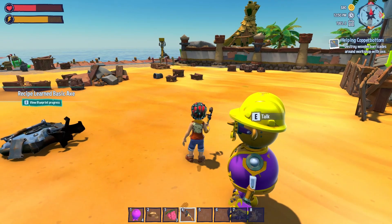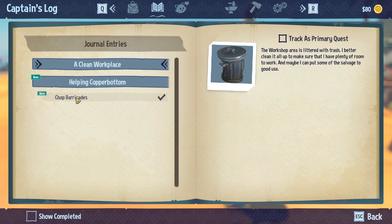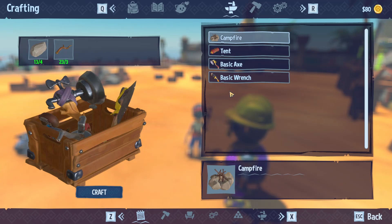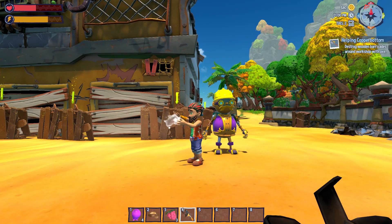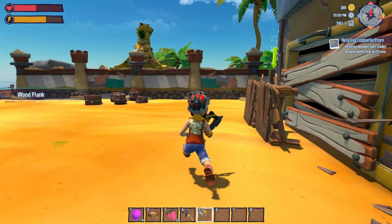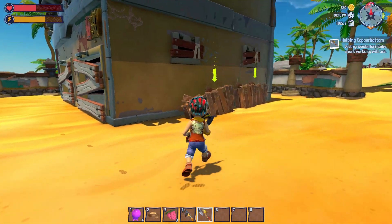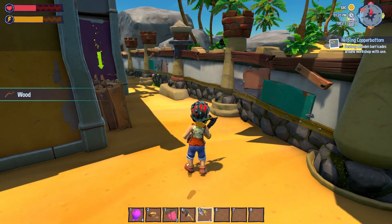We need to craft the axe. Let's go to the journal — chop barricade, we need to get an axe. Helping Copperbottom chop barricade. Right here, we're going to make the basic axe and craft that. Copperbottom is watching. And just like that, we have an axe! Let's go over here and do some choppy chop. Got that one down, choppy chop, got that one down, and one more choppy chop — boom! Are you happy with me? Here we got two more. Wham — one hit is all Crumble needs!